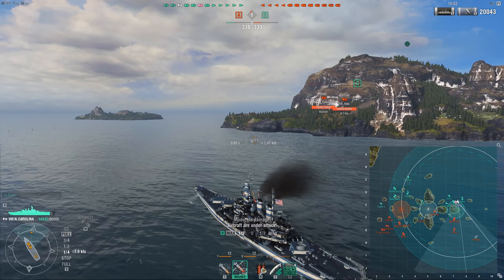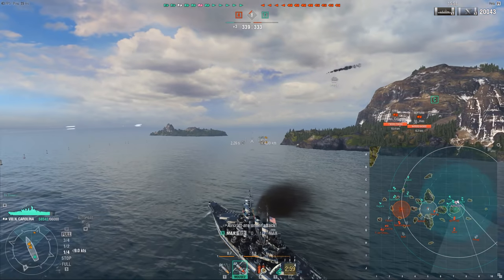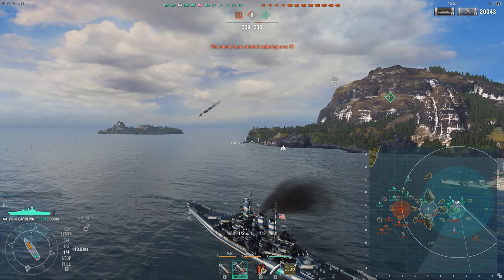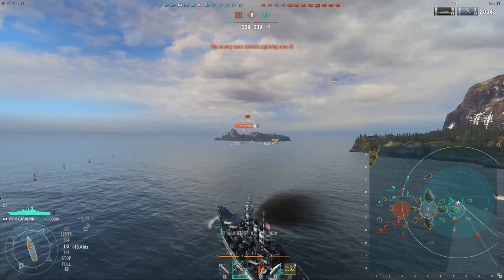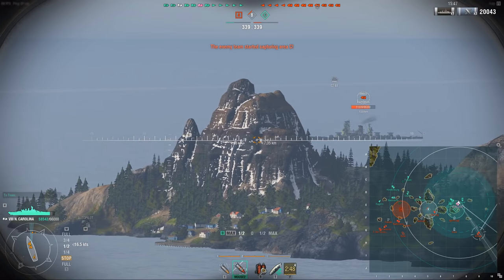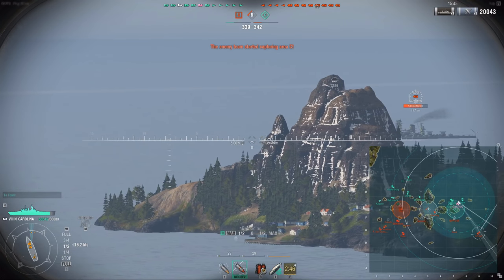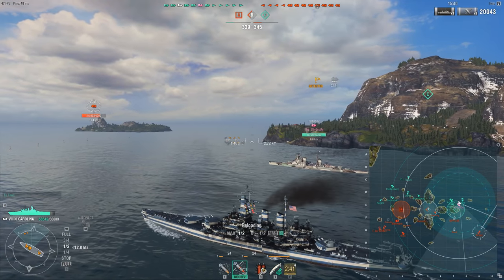On the right we see an Iowa Neptune, on the far left we see an Amagi. I'm gonna slow down so I don't accidentally get torped or give too much broadside to the Iowa. I'm of course taking shots on the Amagi since at long range the Amagi is a bit weird — at long range it's quite easy to citadel, especially with the North Carolina's plunging shells.